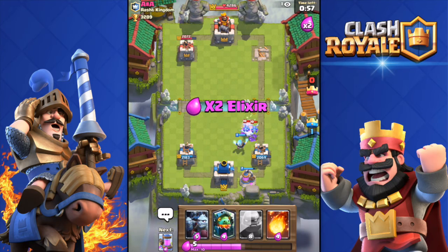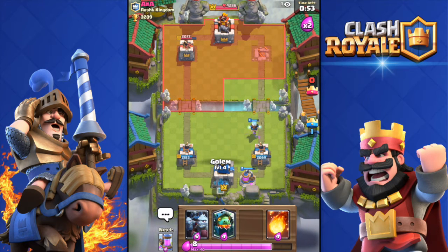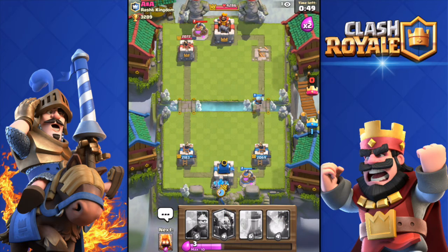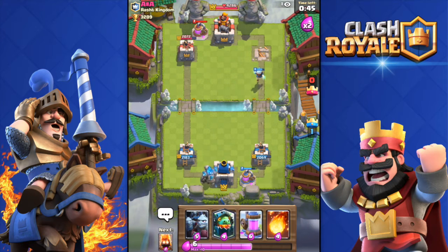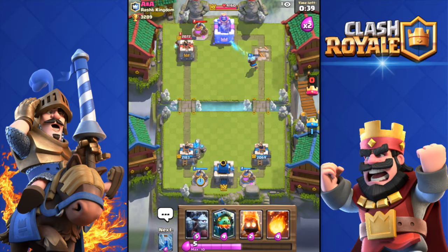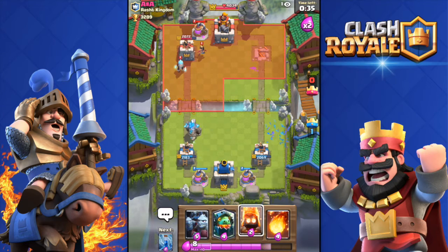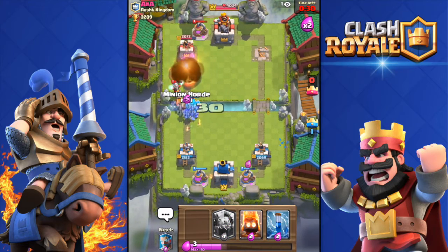He hasn't even damaged my towers that much. Golem down — I'm going to push his left tower. I'm not going for the three crown, playing it safe. Dropping another collector. He's just defending, not pushing. I'm gonna fireball — missed his tower but it's fine.